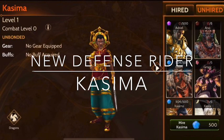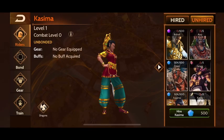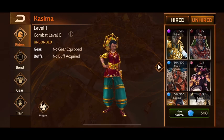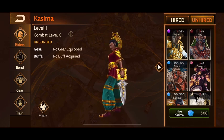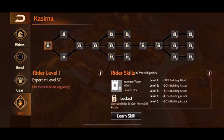Now let's take a look at Kasima. First off, I'm a fan of the appearance — I like the gold, it makes her stand out, and I really like that dagger she has. Let's take a look at her skill tree here.